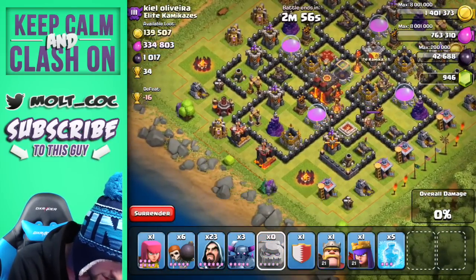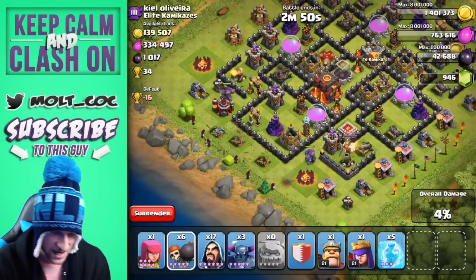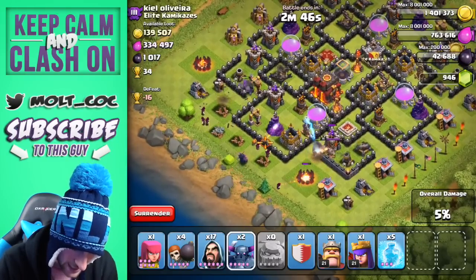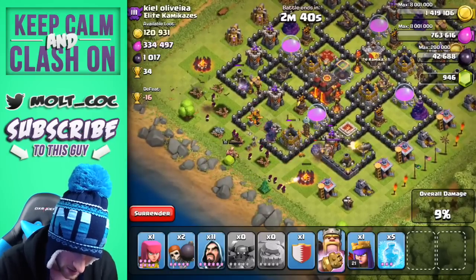It's one and one — let's drop off a couple of wizards right here, and once they move in we'll drop off our wall breakers and see if we can get our pekkas inside that wall. Yes we can — one, two — and let's drop off some more wizards up here. We'll go ahead and drop off our king as well as our queen.